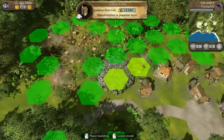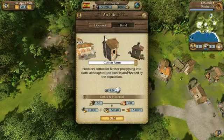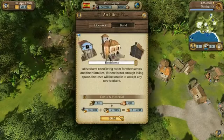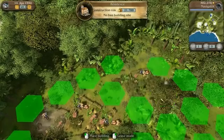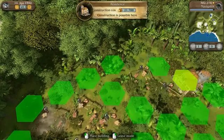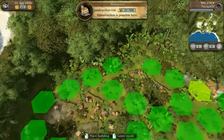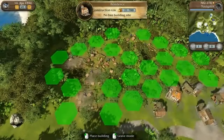You can proceed similarly with residential buildings. However, each residential building requires its own construction site. On average, each business requires one residential building per field. For example, a plantation with four fields requires four residential buildings for the workers and their families.